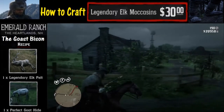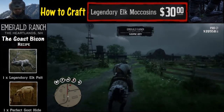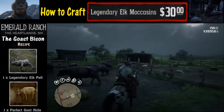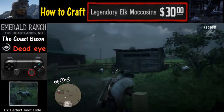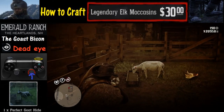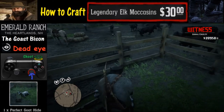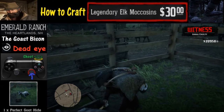Let's now shift our focus to the perfect goat hide. For this we are gonna head out to Emerald Ranch. We're gonna try it at night where we're less likely to have a witness once we find a perfect goat hide. Here we are jumping across a few fences. There's a couple of goats — we look and lo and behold, there it is: three stars. Activate Deadeye, shoot with R2, and it should be a perfect pelt. That looks like we got it right there.